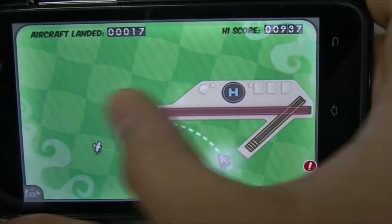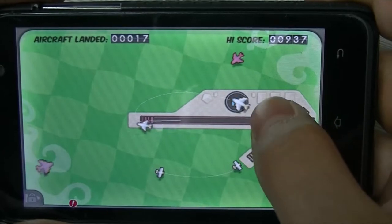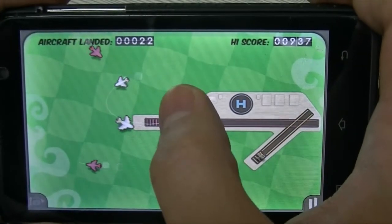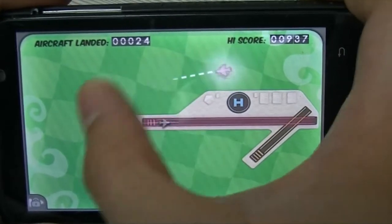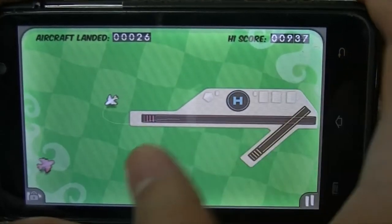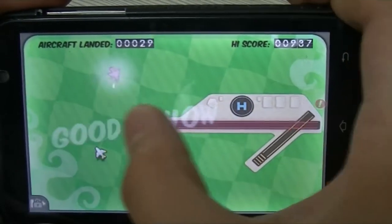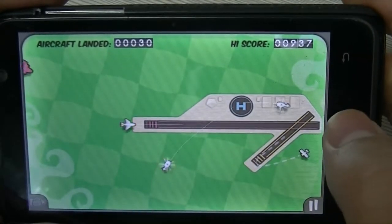Always land the big planes first as much as possible, because they go twice as fast as any other plane. Sometimes I send smaller red planes to the corners — the abyss — if they're getting in the way when I try to land the big planes first. The big planes are the biggest so they're the easiest to crash into other planes, and since they're the fastest, they dock a lot faster too.